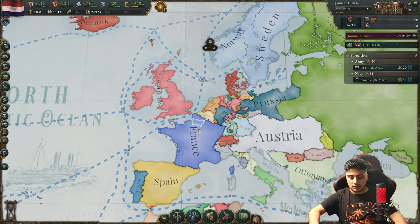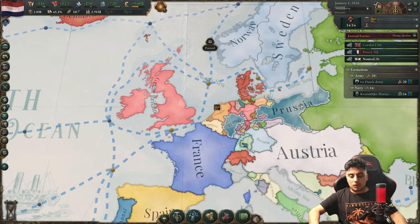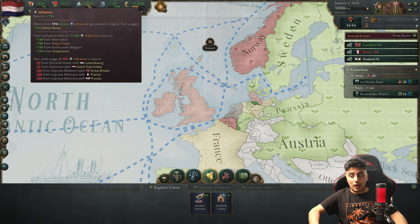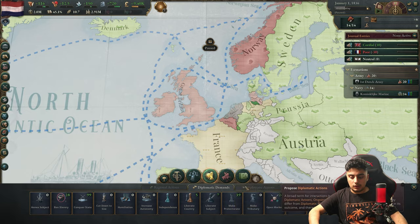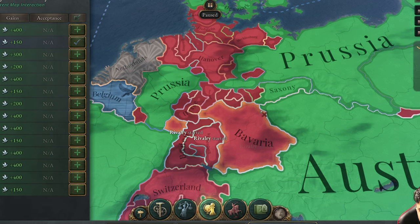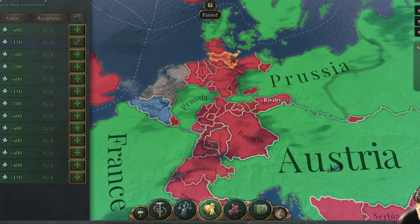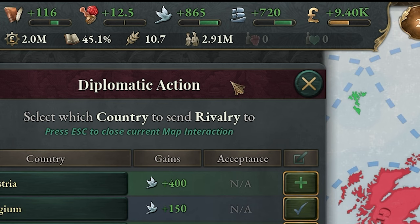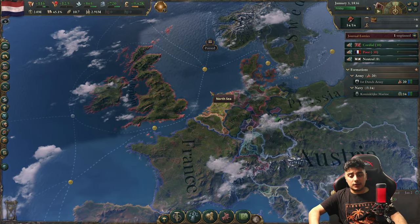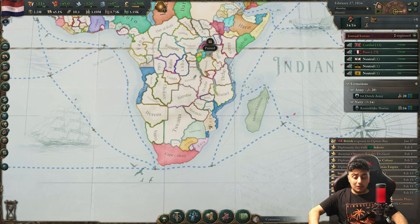Now let's use the imperialization mechanic on every great power in Europe. Once you're out of influence, go here, and with all the minor powers in Germany — these countries are so small you don't even need to bother. As you can see, we have tons of influence power. Now you can unpause the game.